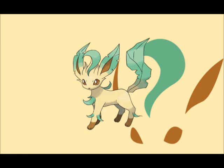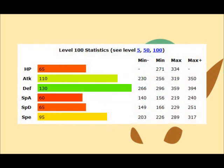Leafeon, the verdant Pokémon. It basically does not fight. With cells similar to those of plants, it can perform photosynthesis. Leafeon is a master of physical combat. It favors its defense among all its stats, with a secondary focus in attack and a tertiary focus in speed. As a result, you can choose to build up its defenses and use it as a supporting tank, or focus on offense and use its great natural toughness to keep it healthy.